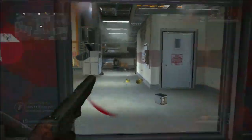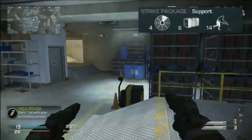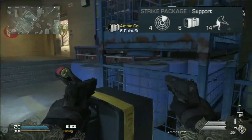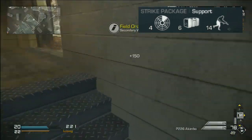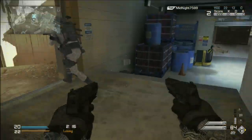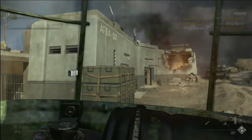Moving on to the streaks — just use Support, it's a lot better. I mean, if I were you and I was playing Free-for-All, I would use the SATCOM. I would also swap the ammo crate for the Ballistic Vest because that gives extra health, but I haven't unlocked them yet because I'm early into this.